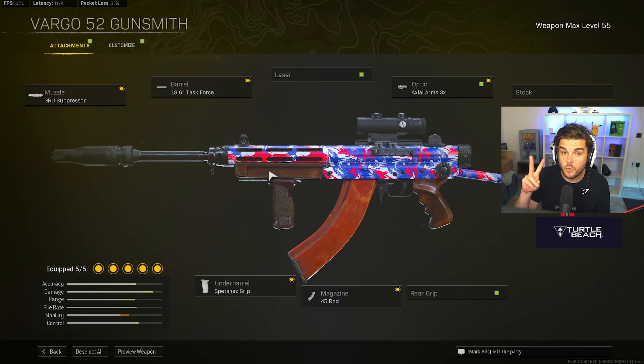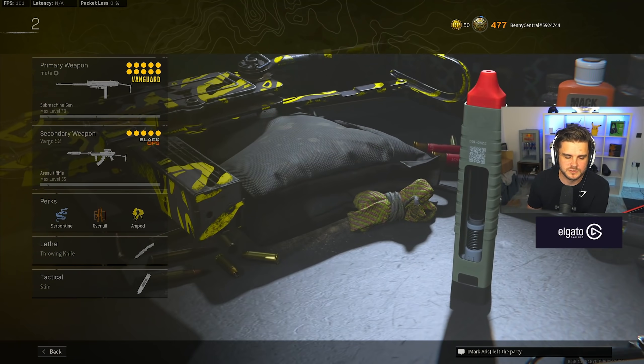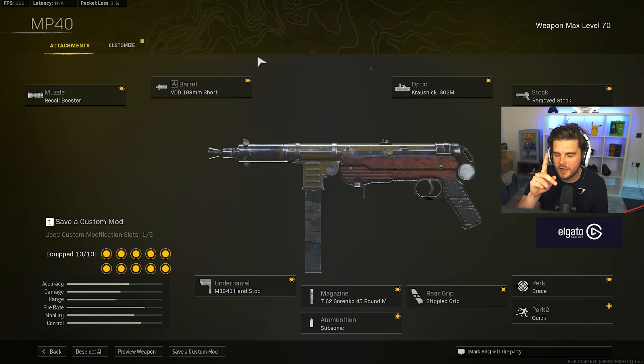Paired with that we've got the Vargo, which is honestly one of only two Vanguard assault rifles now in the meta. Modern Warfare and Cold War assault rifles have been nerfed into the ground, which is a bit of a weird decision, but if you want a Cold War AR the Vargo is your best bet. Build: Guru suppressor, 18.6 inch Task Force barrel, Axial Arms 3x, Spetsnaz grip, and 45-round mag.